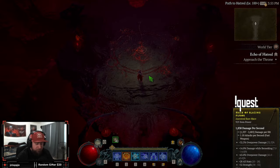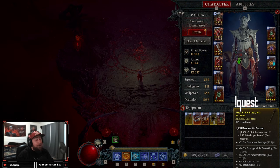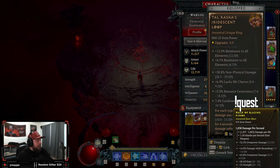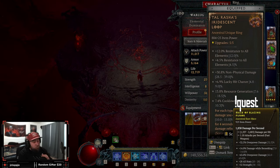We are going to be fighting Uber Lilith with Ball Lightning again. So if you guys have already seen the video that we posted, we do have no problem killing Uber Lilith with Ball Lightning, but there's a twist this time because now we are going to use the brand new Talrasha's Malignant Ring.